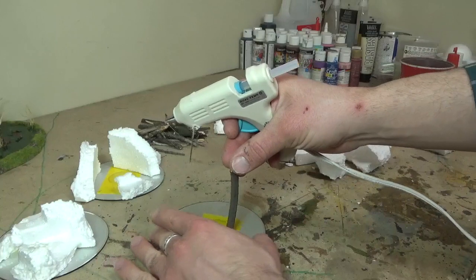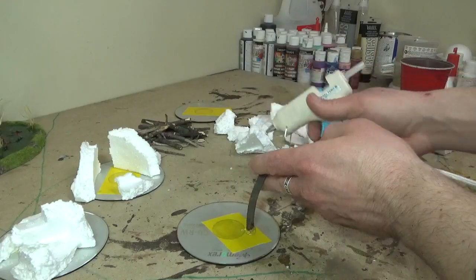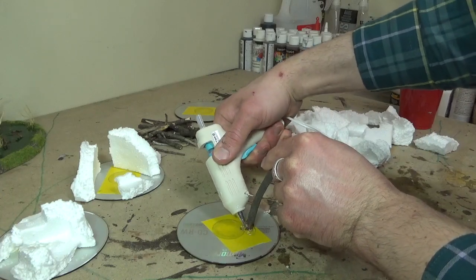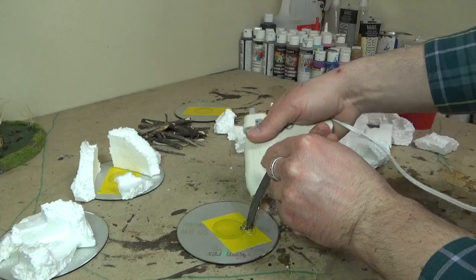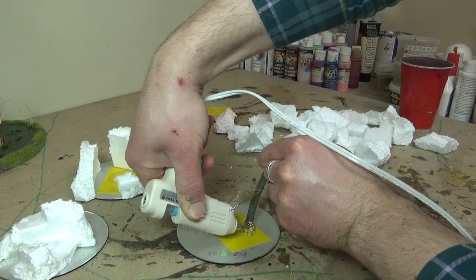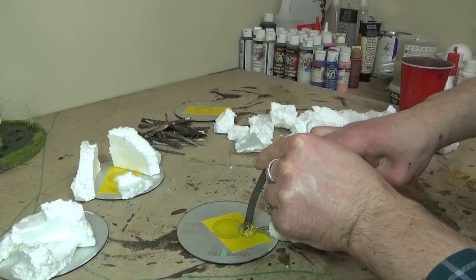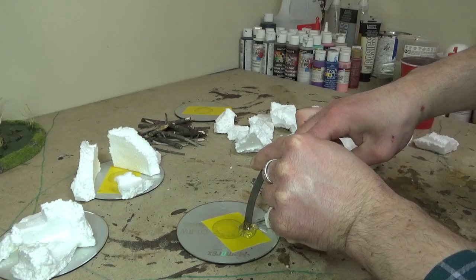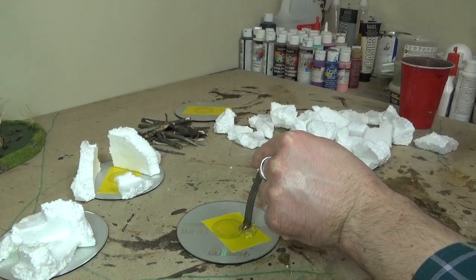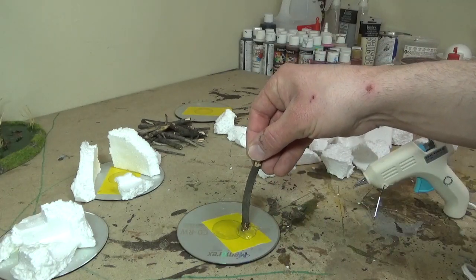As I mentioned in an earlier jungle terrain video, once you stick the stick onto the CD you can cover the outsides with a big mound of hot glue. This creates a sleeve around the stick and gives it a base — the hot glue seeps down and creates a nice tapered glob around the bottom of the tree, which once it has sand and rocks on it will simulate roots and the fact the tree is growing out of the piece.